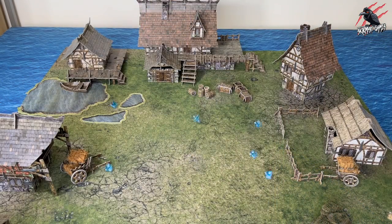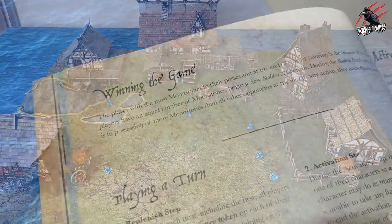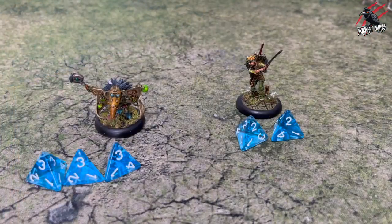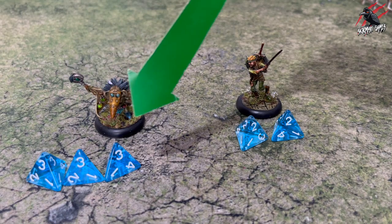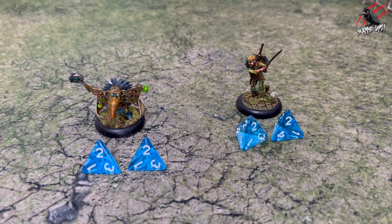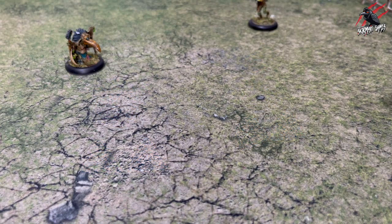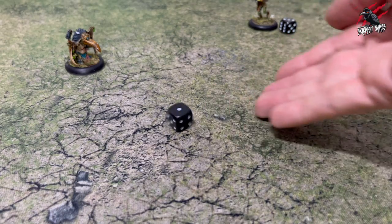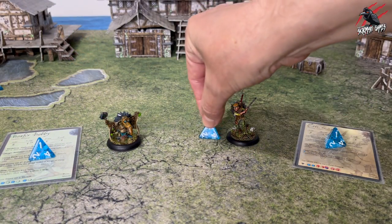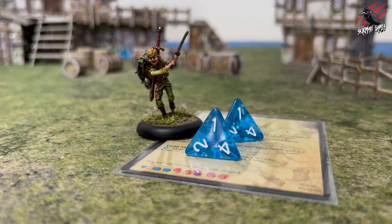Now we're almost ready to start a game of Moonstone, but we have to know exactly how to win. The player with the most Moonstones in their possession at the end of turn four — which is sunrise in Moonstone — will be the winner. If two or more players have an equal number of Moonstones, begin a new sudden death turn. During the sudden death turn, if any player is in possession of more Moonstones than all other opponents at the end of any action, they immediately win the game.